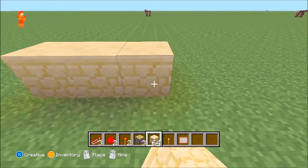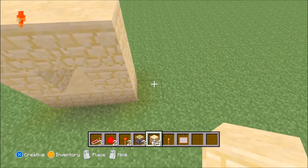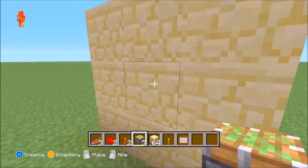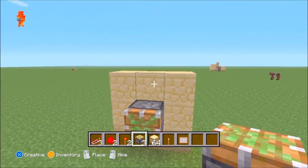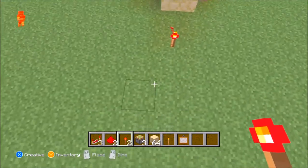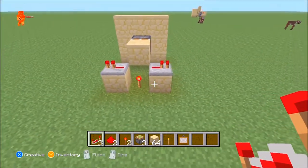Just basically follow what I'm doing. It's not that hard. You should have a basic back layout like this. Then you're going to place this, and one block in front of this you're going to place the redstone torch. Add the redstone torch to the other blocks. And just like that, that's how you should have it looking right now.